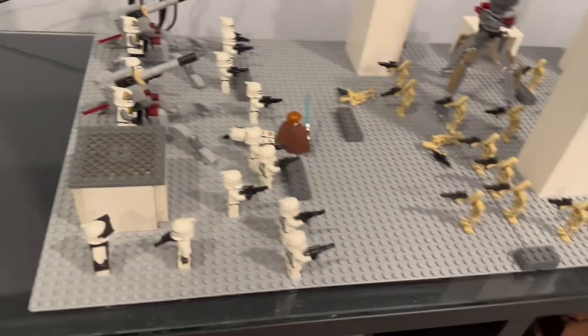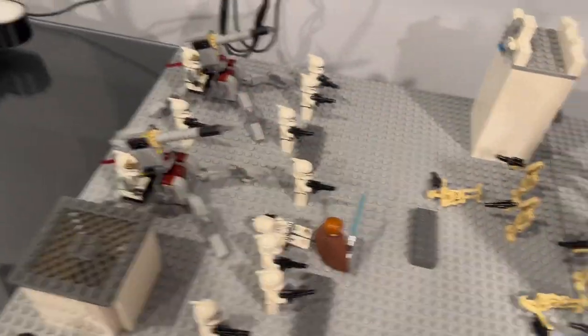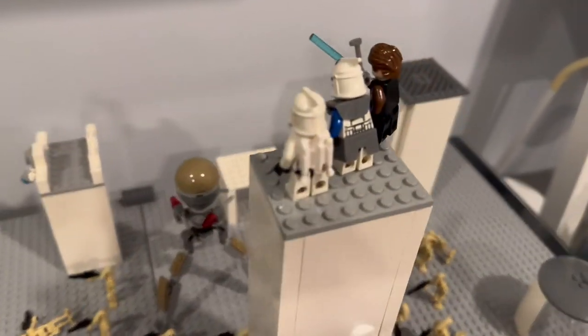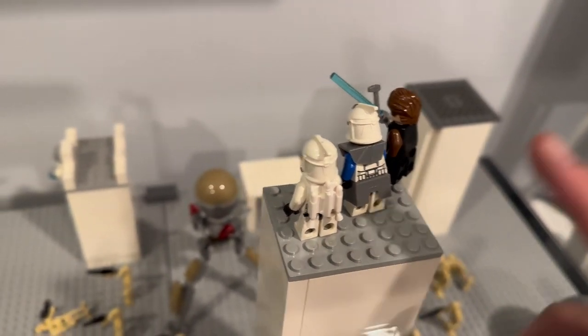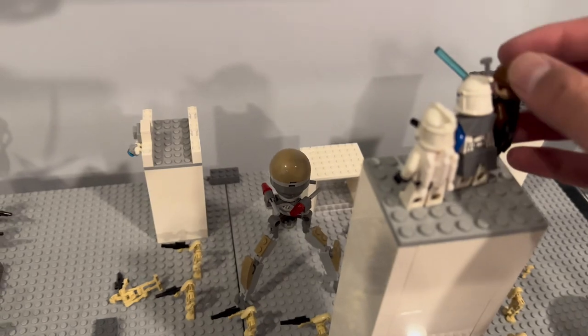So we got a building right here. We have phase one clones — we got the phase one clone from the battle pack back in the day. We got Obi-Wan Kenobi leading these clones, and then if we move on to the towers over here, we have the highest tower right here and we got Rex, Anakin, and this jetpack trooper.